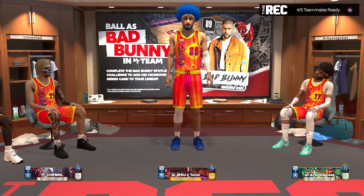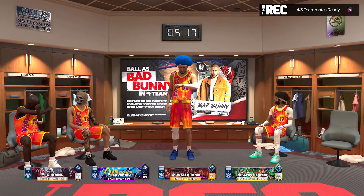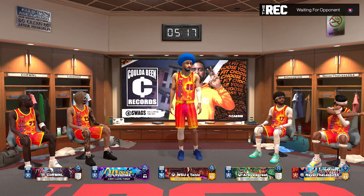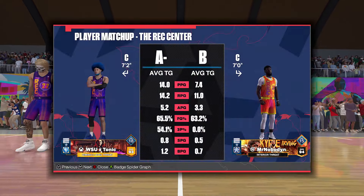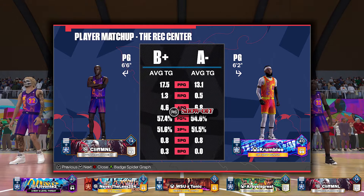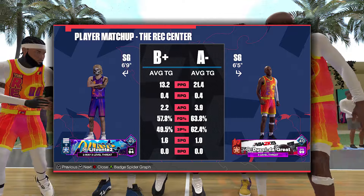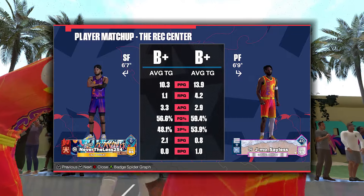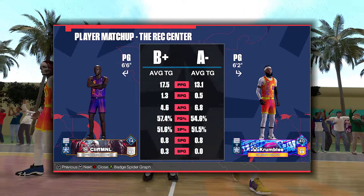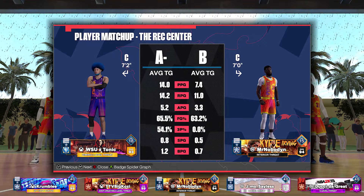That is obvious, but I'm not a hater of inside centers. A good inside center that knows how to use the dunk meter, knows when to screen, knows when to slip — that's all great in my book and I think they can be effective builds. But playing solo rec, you guys can see we're going up against a seven footer. He shoots 63% from the field, 11 rebounds, and all of his teammates are shooting amazing from three. He's got some 99 overall guys, everybody on his team is a 99 overall. They're all shooters.